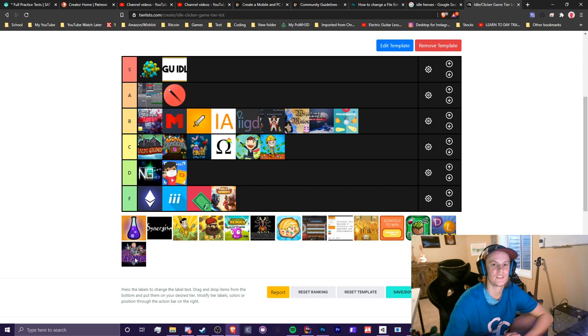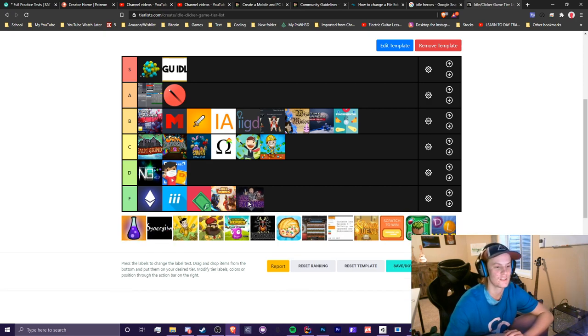Idle Expanse — the graphics are really cool, but the content sucks. The gameplay is absolute trash. This is an F tier for me, but I'll give it higher than Make It Rain. It's very generic, but they could have made it so much better.